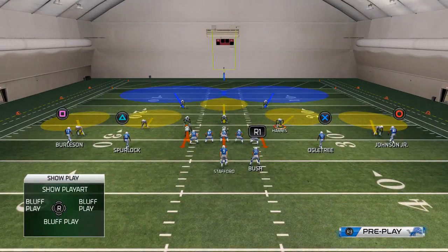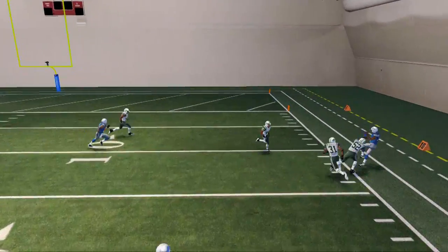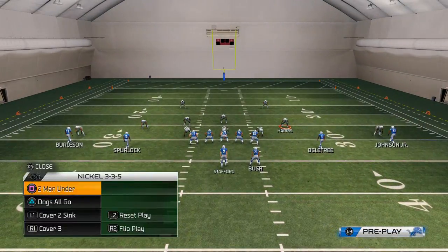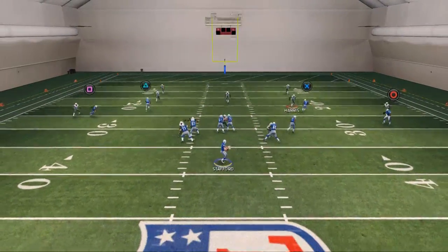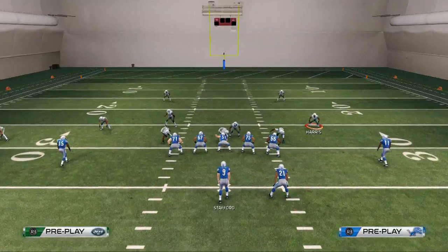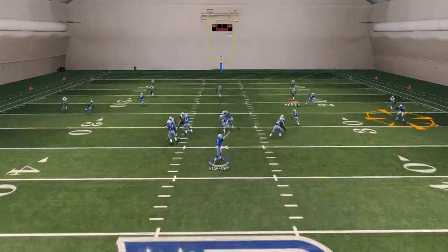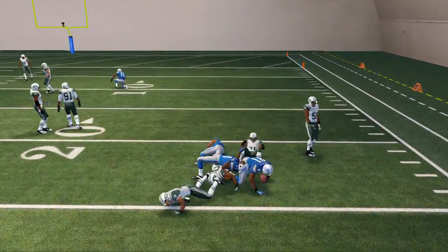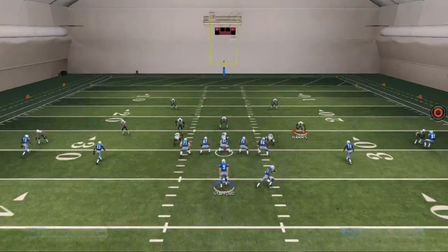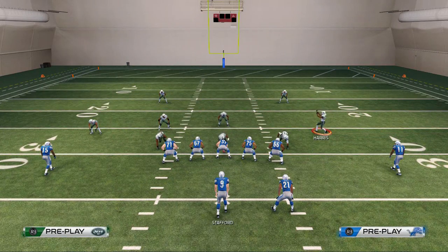Against a Cover 2 Sink, it's a tighter throw to the corner route. You can still fit the corner route in, but some people using teams like the 49ers or Seahawks may use the cushion coverage technique — YY cushion coverage. If they do that, the route is a lot more contested as the defender drops back into that vicinity. That's when you use common sense: if they're in YY cushion coverage, the flat is now open and you can easily deliver it to Calvin Johnson underneath, or go backside to the in-route, which is another underneath option.